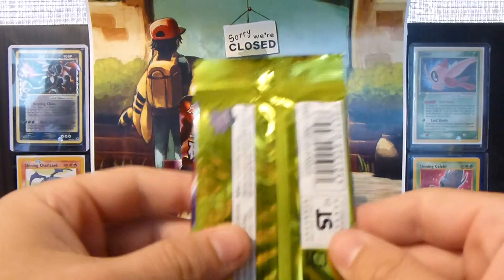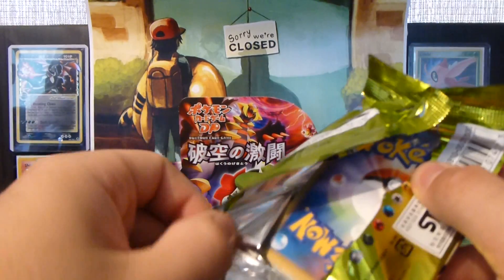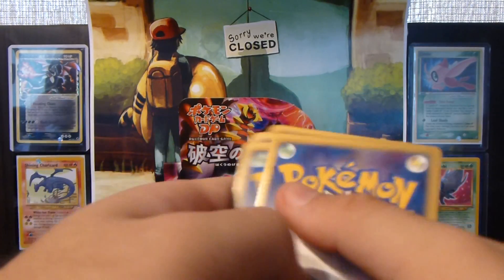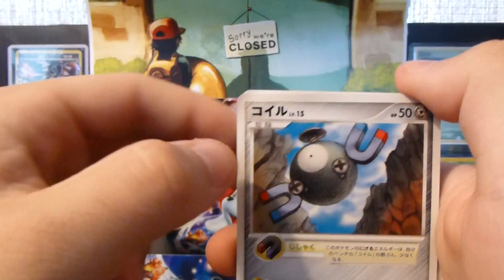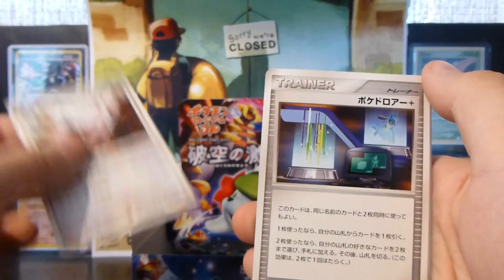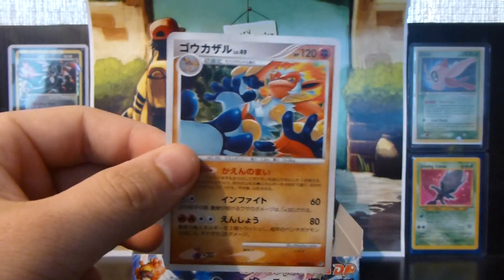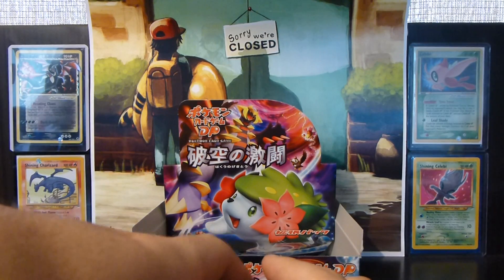Alright, last pack that I'll probably ever open of this set. So that makes me a bit sad, because this is a really nice set. But you know, all good things must come to an end — and I completely bungled that up. Alright, last pack. No shiny. Magnemite, Magikarp, Stunky, Bagon, Shelgon, Trainer, Petro, Psychic Energy, Drapion, Sizzle, and an Infernape Holo. Nice card to finish off, but yeah, not the card I particularly wanted.